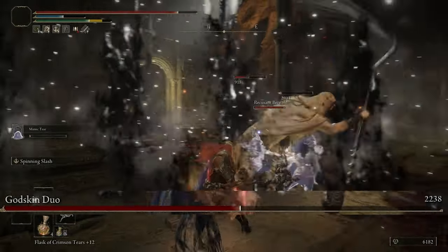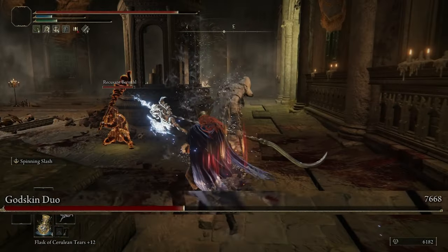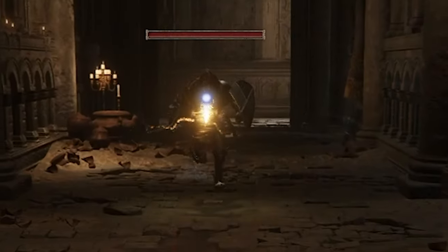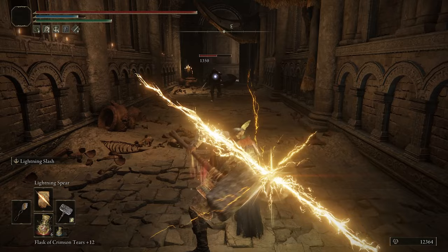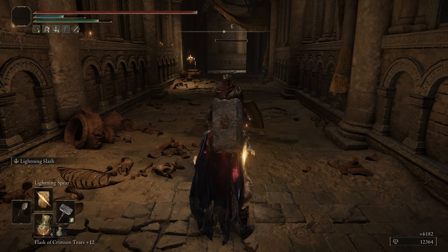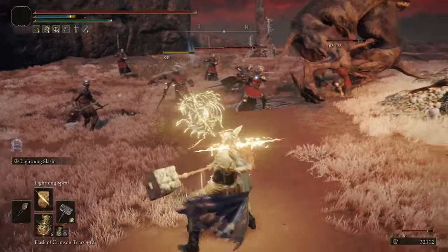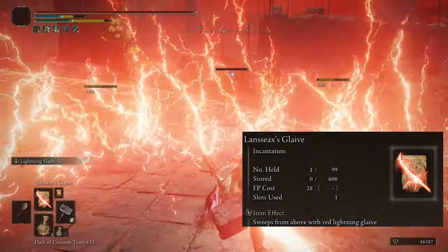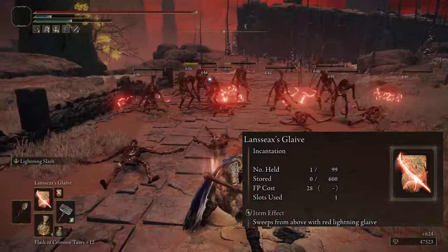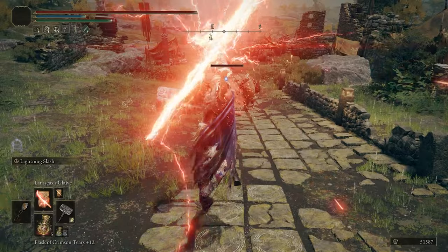Next up we have three lightning spells, because it wouldn't feel like a Thor build if you weren't chucking some lightning bolts here and there. The first spell is Lightning Spear — the damage isn't bad, usually hitting for close to a thousand damage, and it's got medium range, so this is definitely what we'll be using to chip away at enemies from a distance. The second spell is more for dealing with larger groups of weaker enemies: Lansseax's Glaive. Your character slashes the ground with a lightning bolt, sending a shockwave with a really large area of effect.